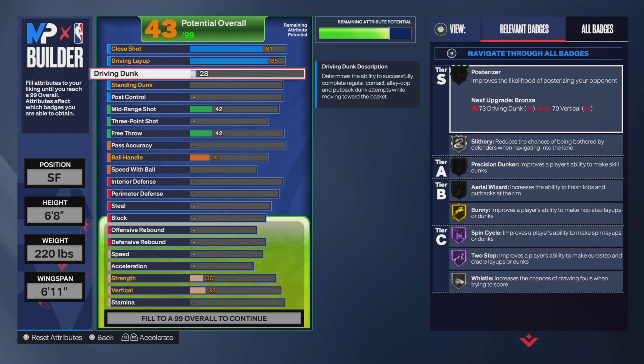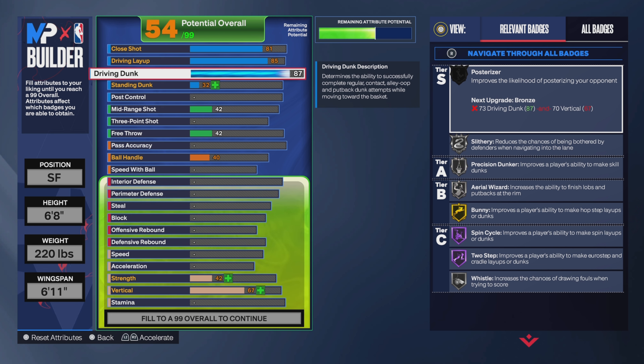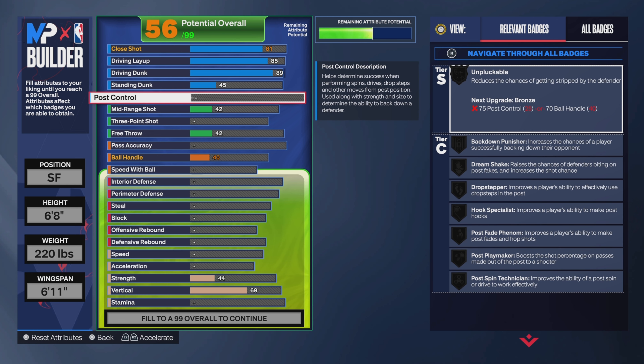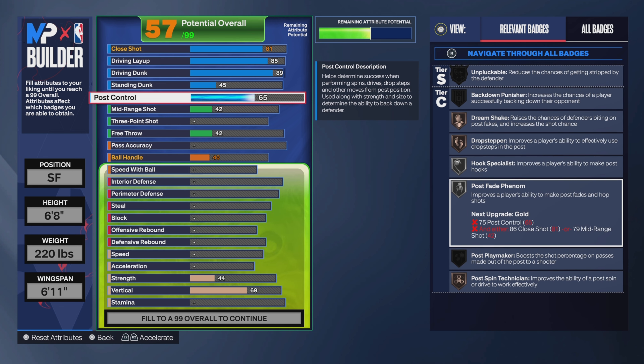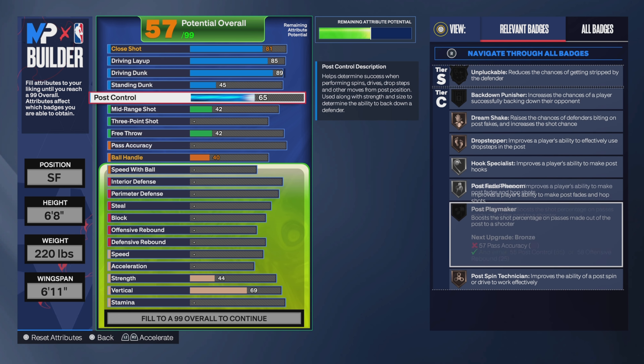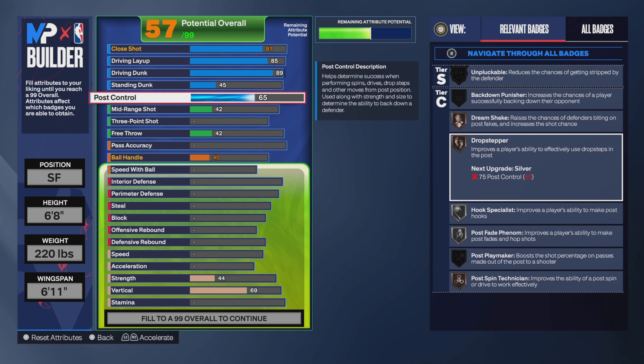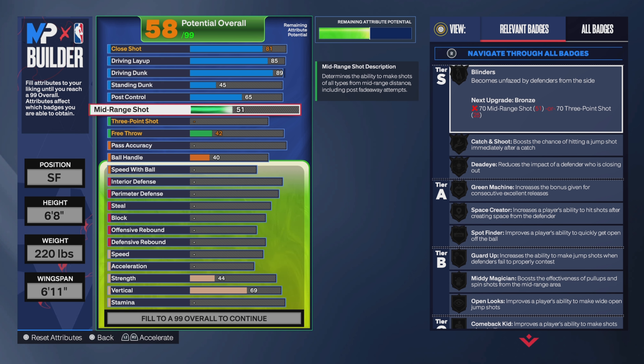For the driving dunk, put it up. We can get both contact dunk animations this time. For the standing dunk, you don't really need it — you don't want to be cheesy. I'd say like a 45. For the post control, I really won't be using that much, but if I do get clamped up a little bit, I'll use a post fade. I'm gonna need Dream Shake and other post badges on silver just in case.